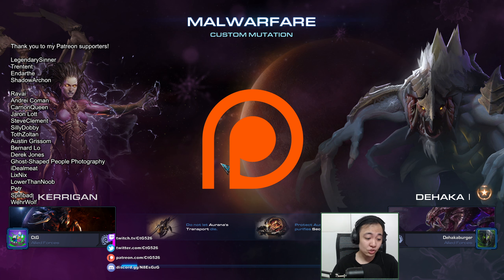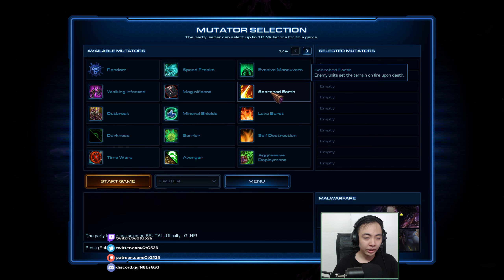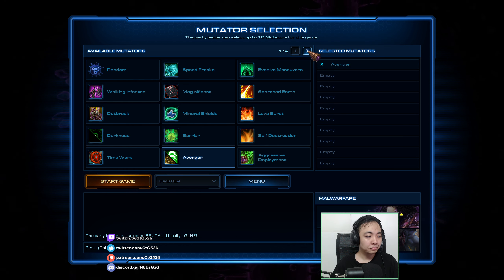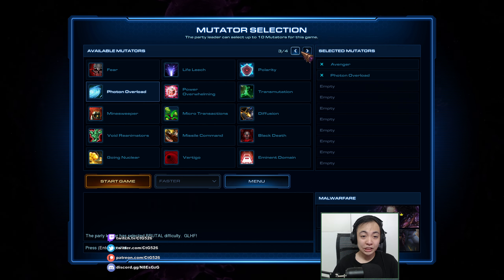Brian, let us hear about the mutation. Malwarfare is the map where we have to escort Orana's transport as it purifies security terminals from a rogue AI. We win if she purifies all five terminals, but we lose if enemies or suppression towers destroy the transport. We have three mutators today: Avenger makes enemies stronger whenever they see their friends get wrecked; enemy buildings shoot back at us whenever we hit them — that's Volcano Balloon; and enemies move really fast — that's Speed Freaks.